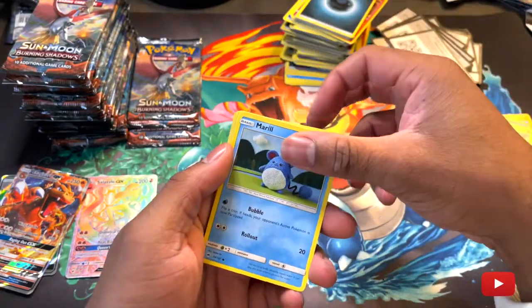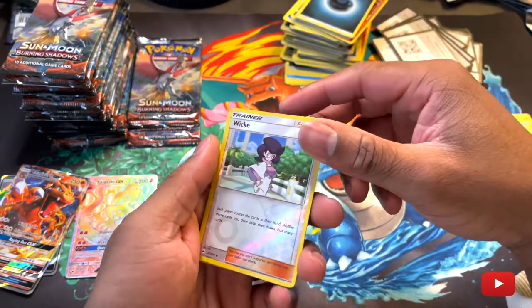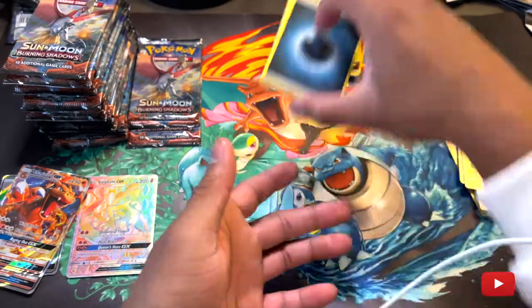Sandygast, Rhyhorn, Marill, Caterpie, Marillow, reverse holo Wailord. Nothing so far.